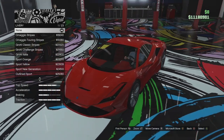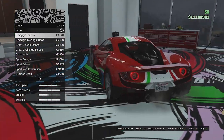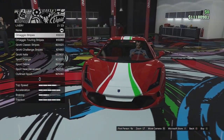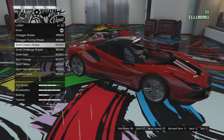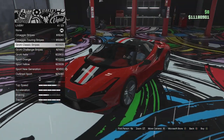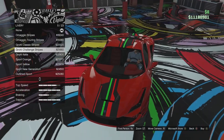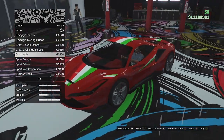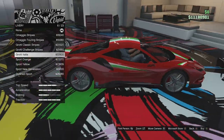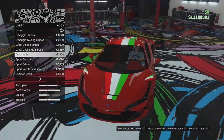Livery options — we've got the Omaggio stripes, which look quite nice, like Italian stripes. We've got the Omaggio touring stripes, the Grotty classic, and the Grotty challenge stripes — that looks a little bit odd, not a fan. We've got the Grotty Italia, which is a very nice looking livery — I like how it follows the lines of the car.